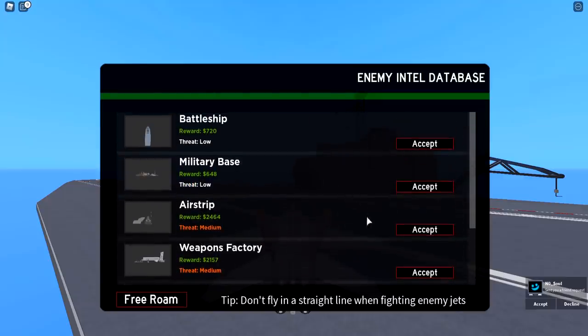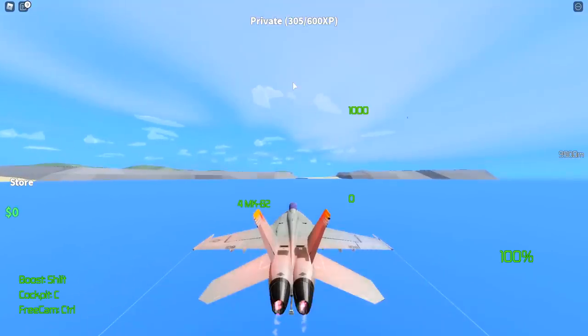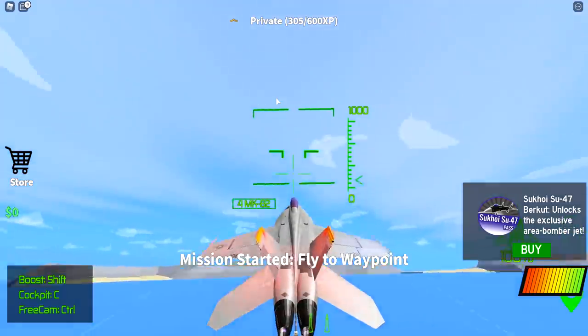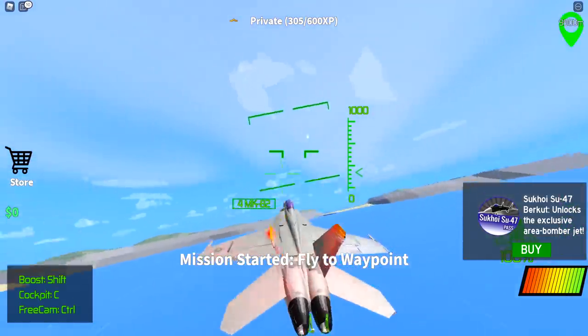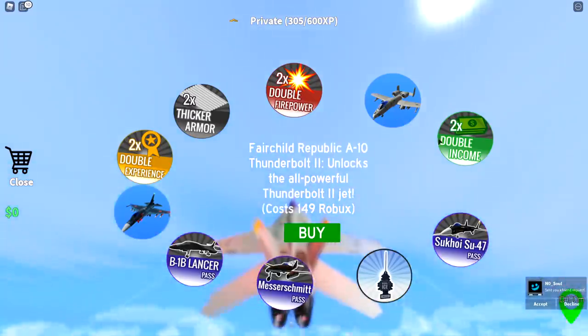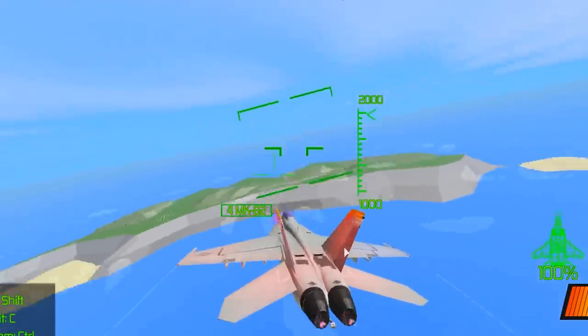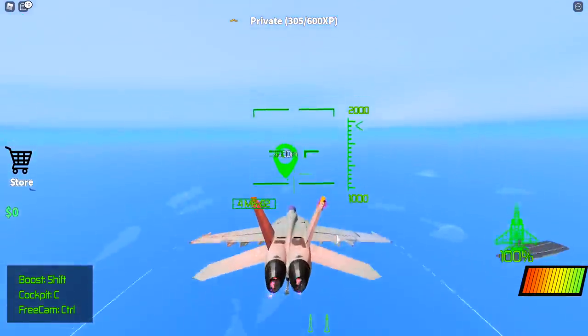We got all the game passes. Let's do a mission first — weapons factory looks good. Mission start, fly to waypoint using WASD. I already own all the game pass products it seems. Okay, let me figure out where I'm headed.